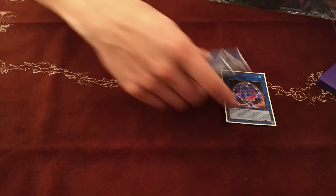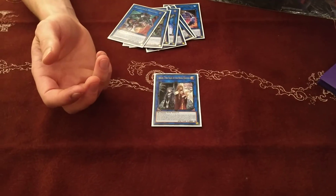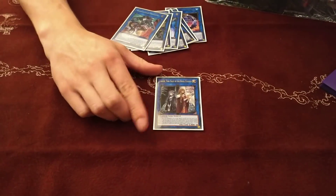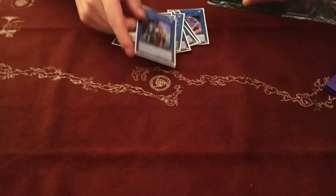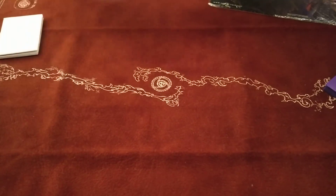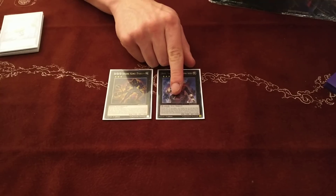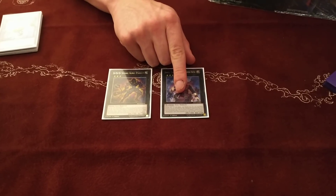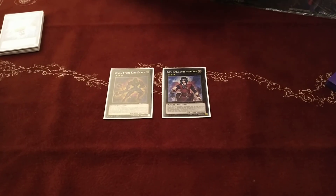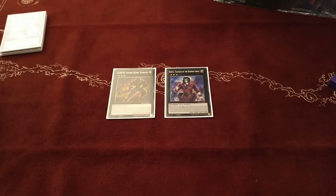I also had Isolde — summoned this quite a lot actually, because I've got a couple of extra Warriors in the deck in Marauding Captain and Junk Forward. You can get to it, it searches out my one-of BLS which is always nice, and Underclock Taker. Rank 3s — just two: Leviair and Dante.